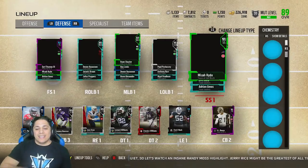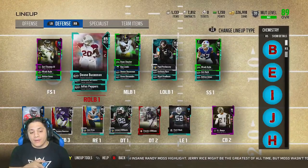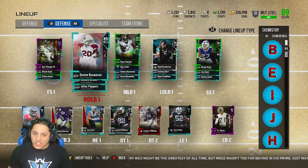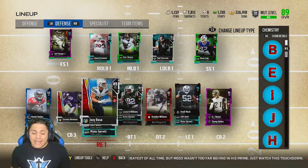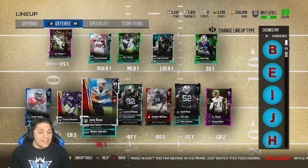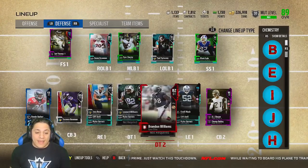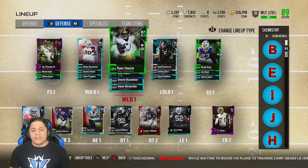I do want to upgrade my right outside linebacker. I was thinking about getting Telvin Smith, but Derrick Brooks just dropped, so I definitely want to look at getting the 93 overall Derrick Brooks. For right end, I'm thinking about the 91 overall Joey Bosa. Let me know who you guys think I should get. And maybe even the 91 overall Terrence Newman to get rid of this 85 Newman.